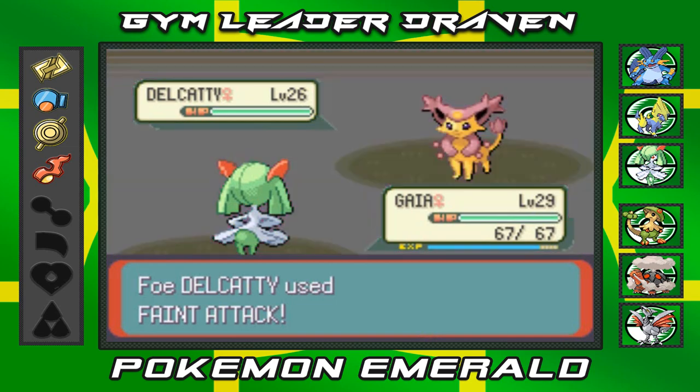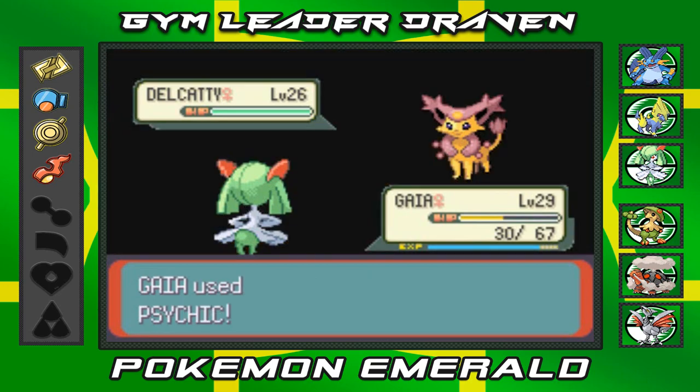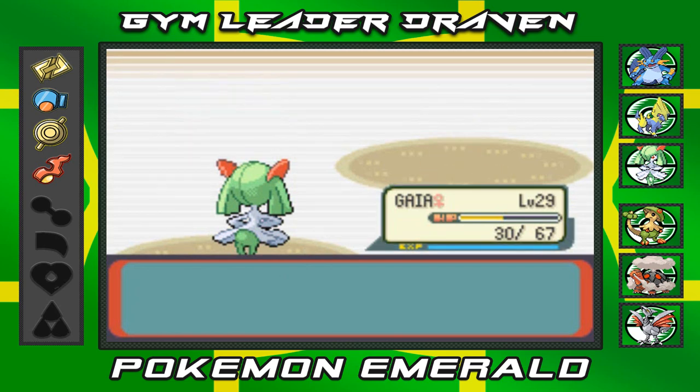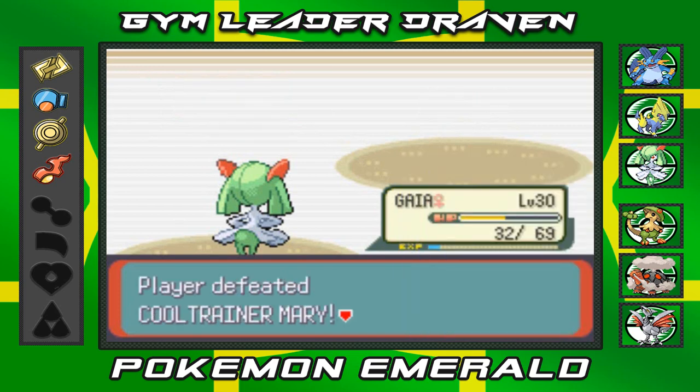She wasn't kidding — that was a tough move right there. But Delcatty gets a critical hit — eat it! And look at that, Gaia finally grows to level 30. Everybody's happy!